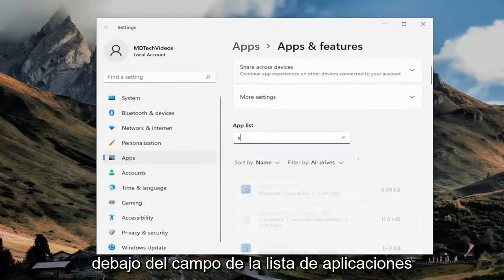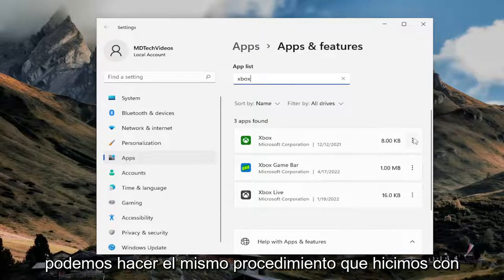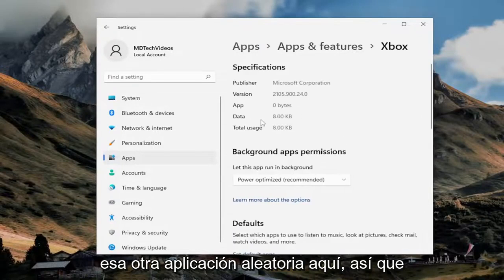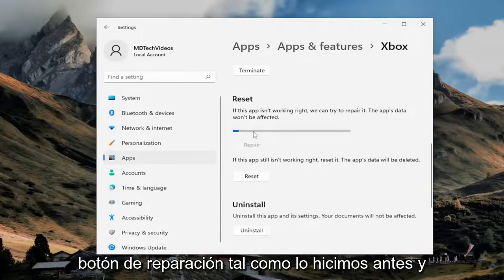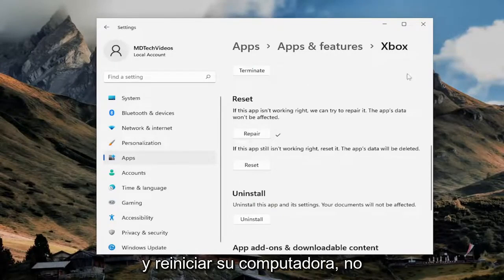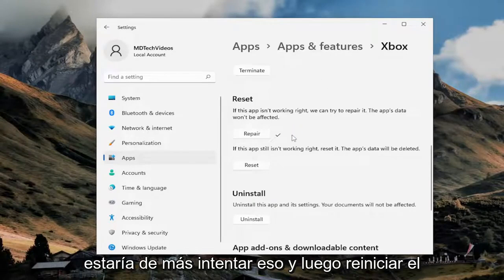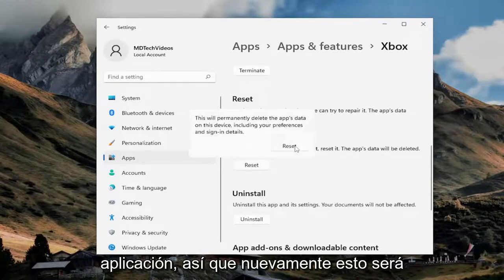You can also go under the app list and search for Xbox as well. We can do the same procedure we did with that other application. Scroll down, select the Repair button just like we did before, and then I would recommend actually closing out and restarting your computer. That wouldn't hurt to try — then relaunch the game. You can also try and reset the application as well.